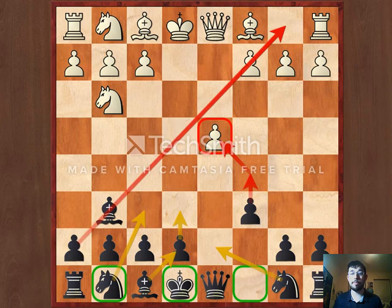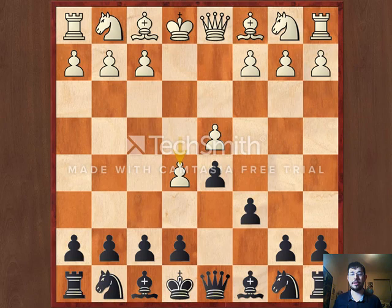And finally if they push past with e5, the advance variation, we'll play Bf5, e6, and with c5 and knight c6 we'll put a lot of pressure on the White d4 pawn to make up for our lack of central space.